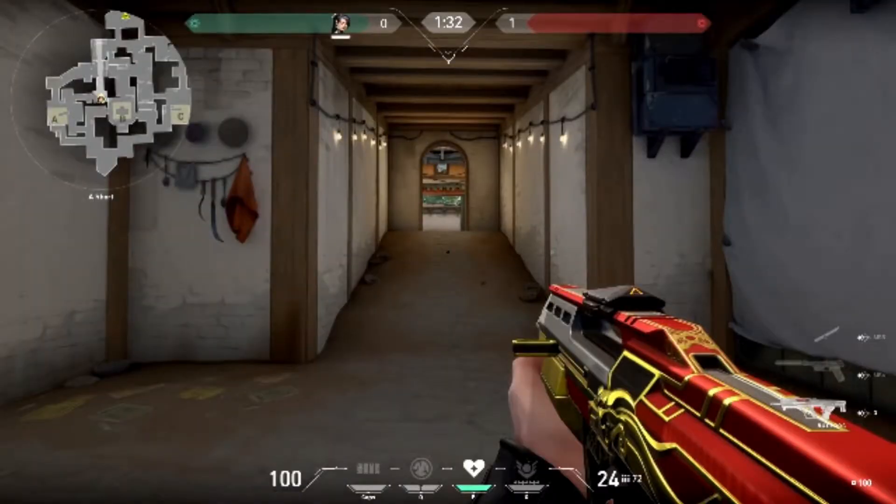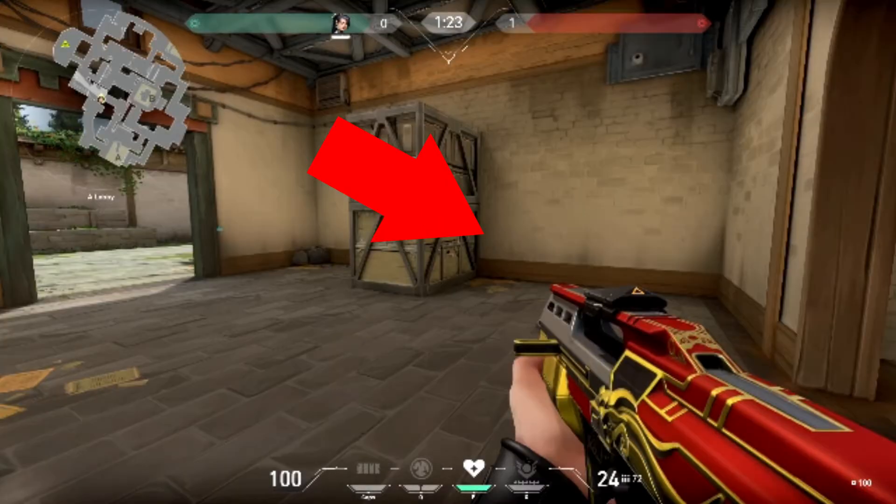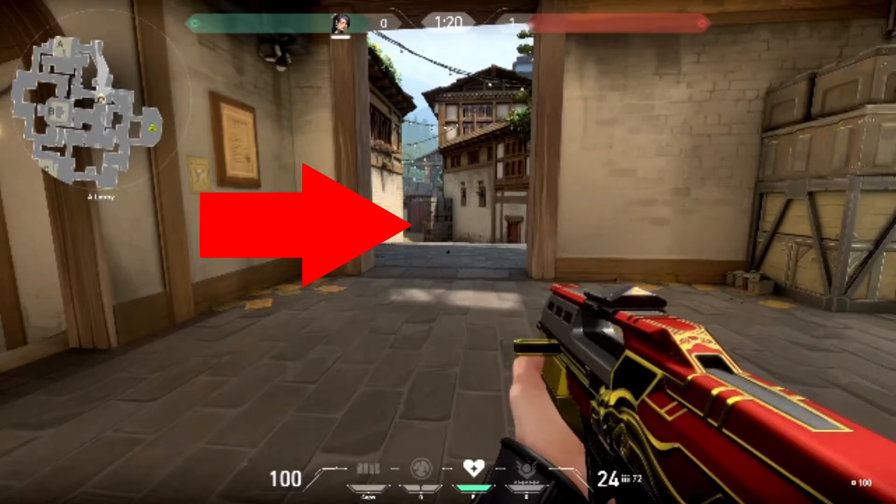Next is for defenders guarding A short. There are three spots you need to look at. First one is straight ahead because that's where attackers usually come from. Next is to the right — people like to sit near the boxes with a shotgun. Also, if you hear footsteps to the left, that means they're probably going A long.